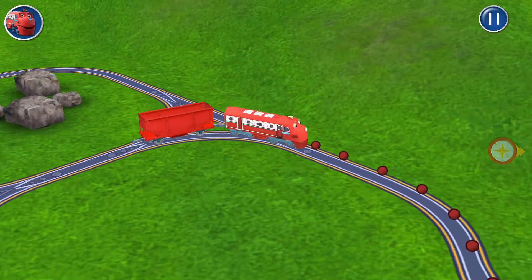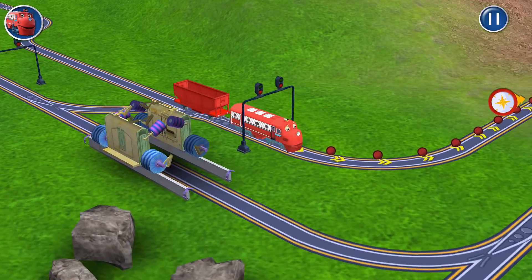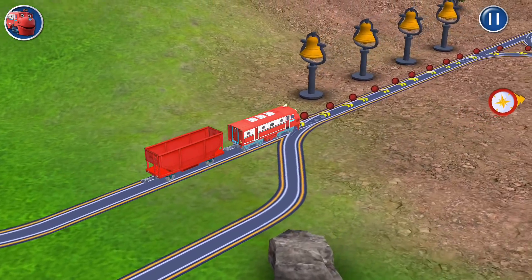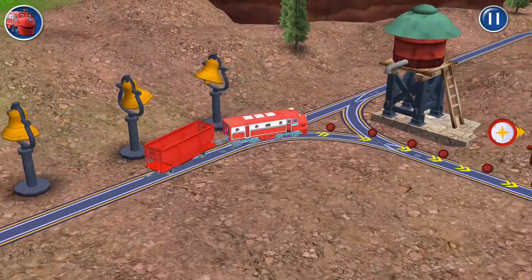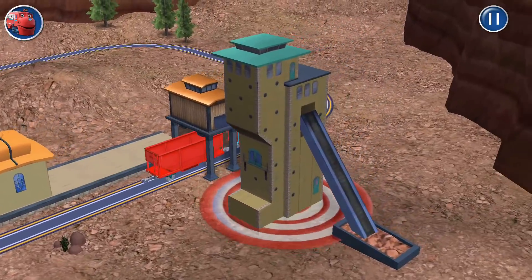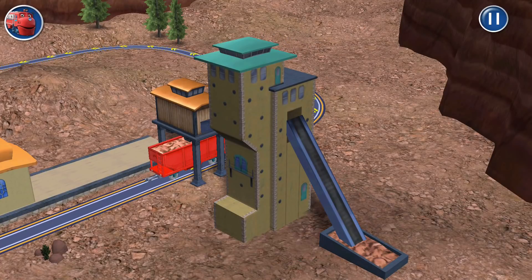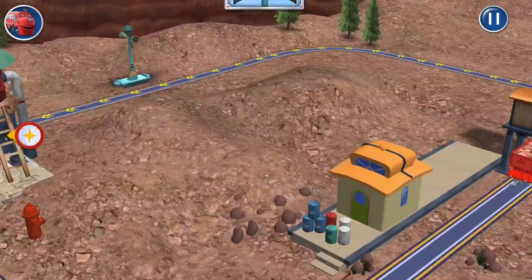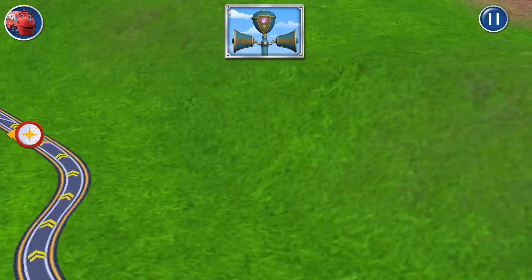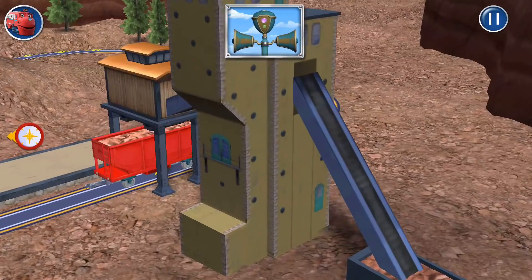Wheels to the rails! Wheels to the rails! This is great exercise! Keep it up! Return your Chugger to the depot to put down the rocks.